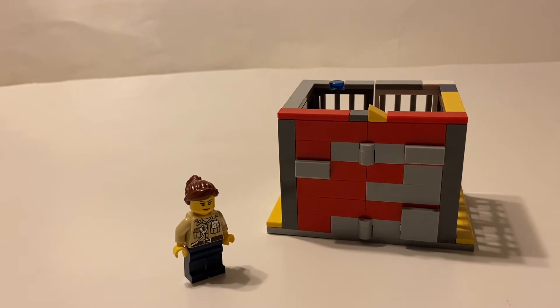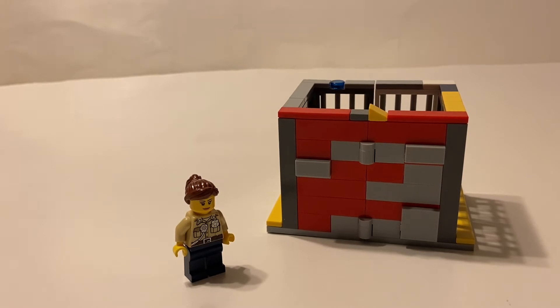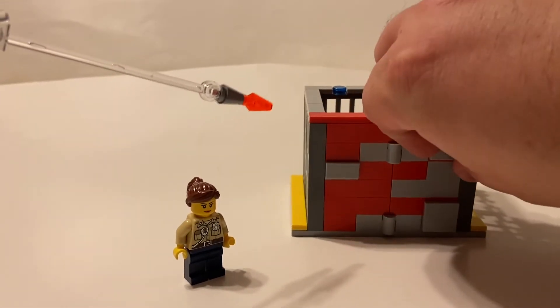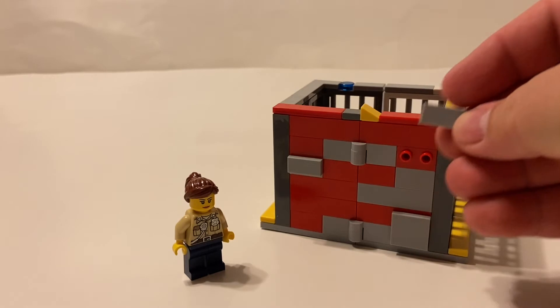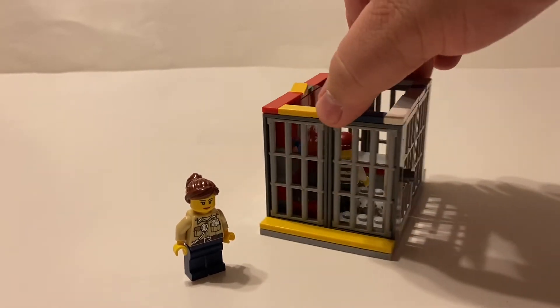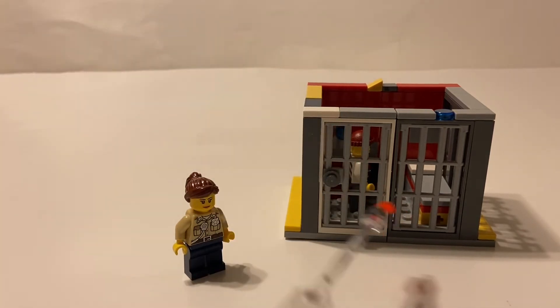The back wall is pretty much solid except for the hinge joints. I did use some bricks with studs on the outside, which have panel pieces hooked up on them for a little extra detail — possibly representing the outside of the jail wall itself.